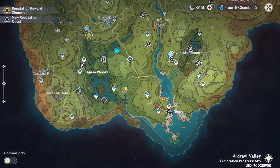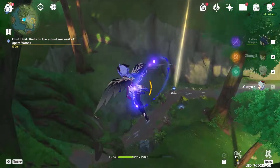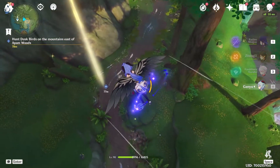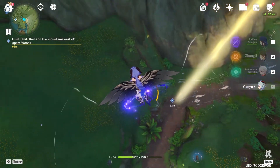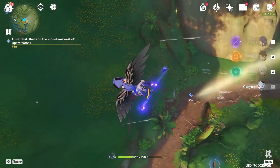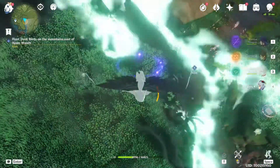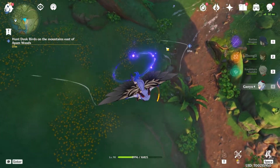Let's follow the quest navigation and teleport to this waypoint. Here I will demonstrate that you can also try to hit it by doing a plunge attack — so let's glide down slowly and try to find the bird. You can see that here is one, and here's another one.